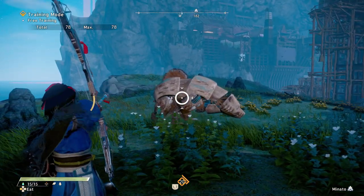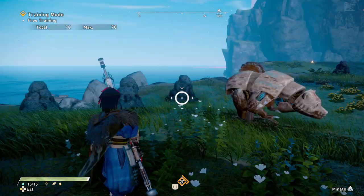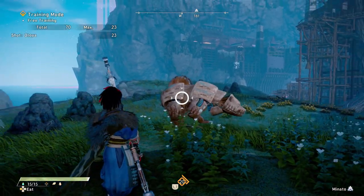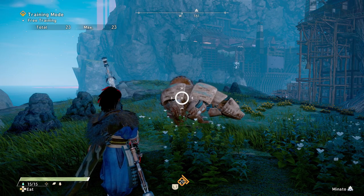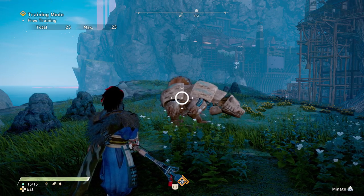How you shoot the bow is your special button — that's how you fire your shots. Now that we've covered the light button to switch forms and the special button to shoot, I want to talk about your heavy button. This is the button that makes the bow as insane as it is.